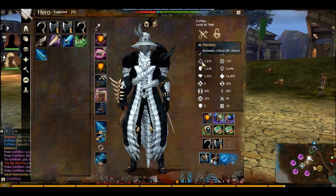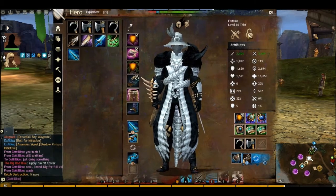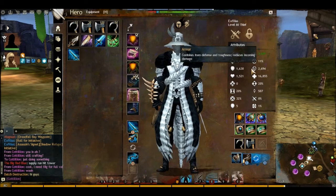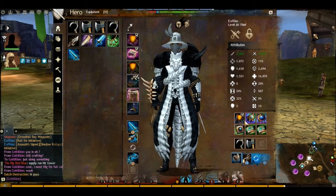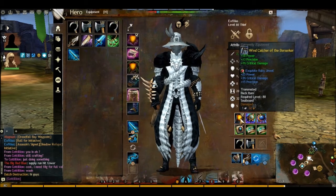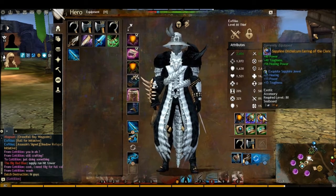As you can see, my precision is quite low, so I'm not really relying on crits for this build at all — because you've got to survive when commanding, not crit. My trinkets aren't finished yet, so my toughness is only around 2,700. I'm going for 3,000 toughness. I'll be getting new back gear and new Valkyrie pieces, and I'll re-edit and re-upload the video once the trinkets are done.